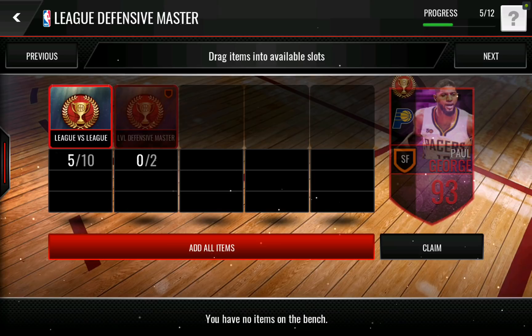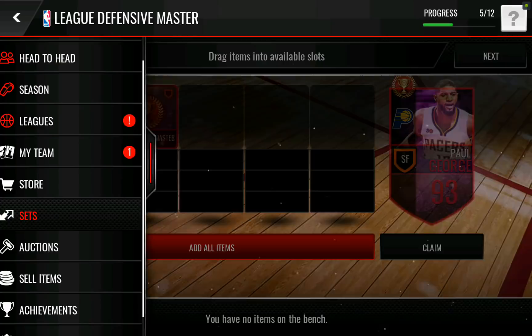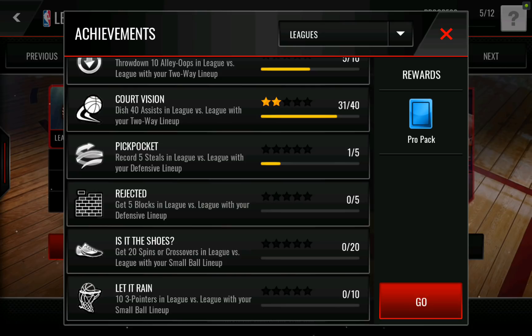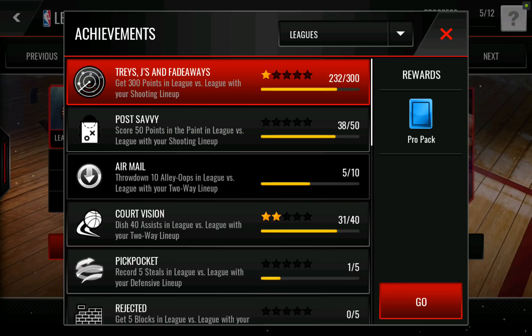Right now we are on our way to those 10 League vs. League collectibles, as well as the League vs. League defensive masters, which are going to come from achievements. What we need for defensive is 5 steals and 5 blocks. I've been having a hard time getting those because it's really hard to get steals and blocks in League vs. League. Sometimes it doesn't even register blocks — I know I have at least 2 blocks with my defensive lineup and it just hasn't registered them yet, which is kind of annoying.